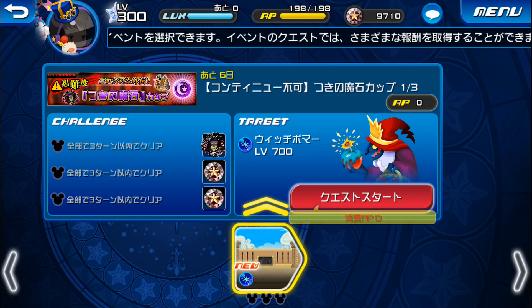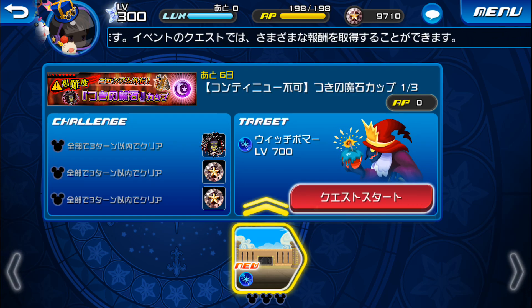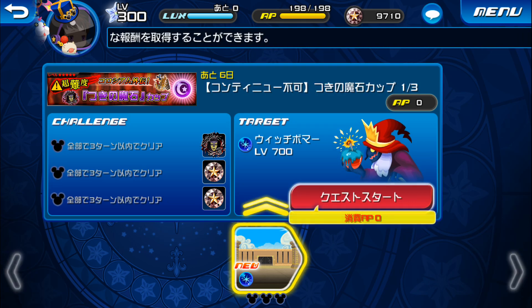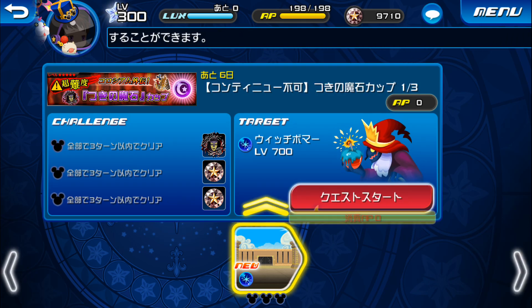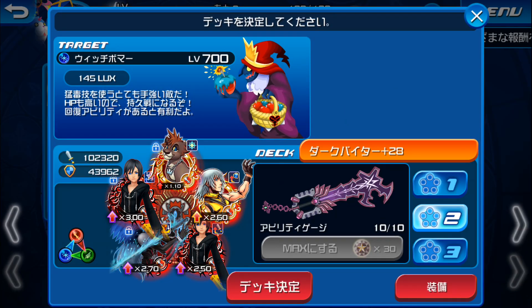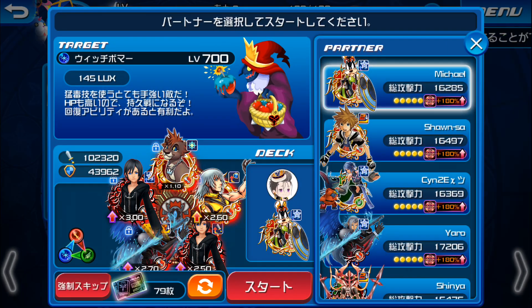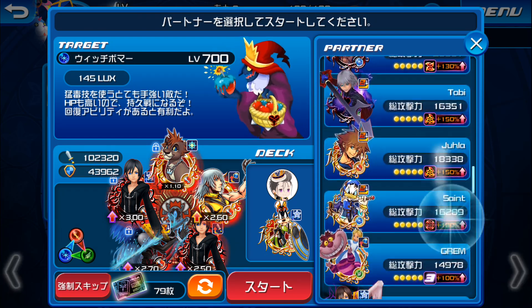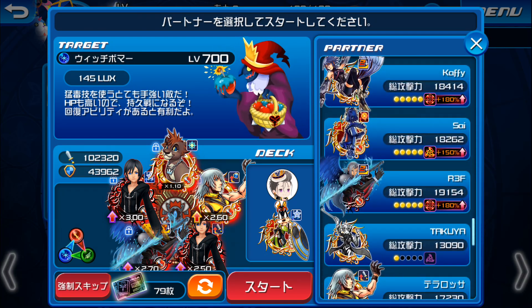Okay, it looks like there are three stages this time. Objectives are all to complete within three turns. Magic mirror and some jewels as rewards for the first one. Level 700 witch bomber. Even though it's magic, I'm gonna see if we can just plow through this using the dark gnaw anyway. Let's see if this thing can stand up to all these EX medals.